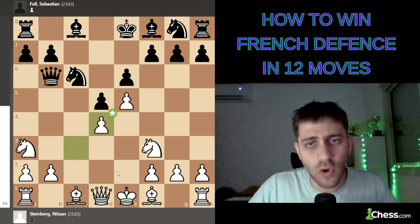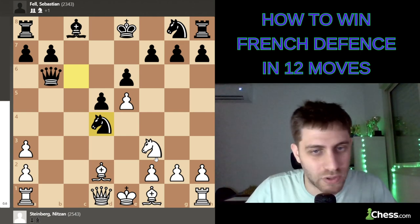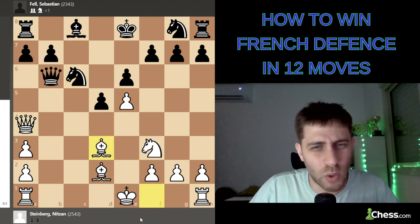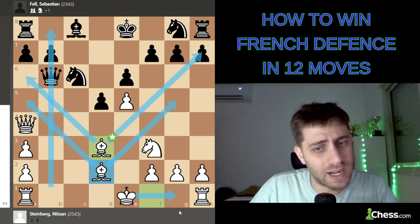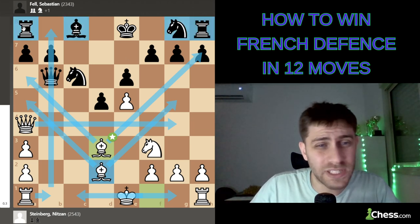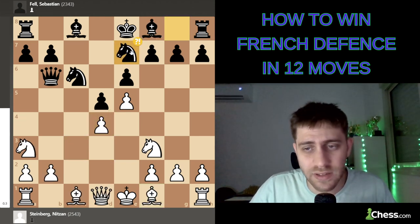After c-takes-d4, c-takes-d4, we play knight g to e7. Now, why can't black just take b-takes-a3, knight-takes-d4? Let's think: queen a4 check, knight c6 is the only reply, bishop d3 — and now the position is very open with two very strong bishops, open files, and we'll play castle, rook ab1, rook fc1, queen g4. Black's pieces are totally undeveloped — the initiative for white is overwhelming. After he played knight g7, I played knight c2.